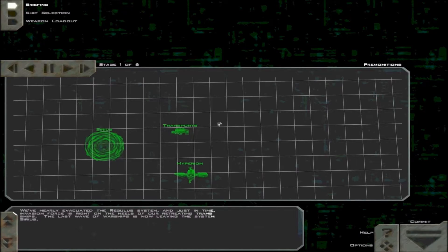So finally I got them. We evacuated the Regulus system, and just in time — a massive Shivan invasion force is right on the heels of our retreating transports and capital ships. The last wave of warships is now leaving the system and heading into Sirius. Since the 12th battle group and the GVD Tenen have moved on to Sirius, we have little support in this operation and you will have to rely on your fellow pilots more than ever.